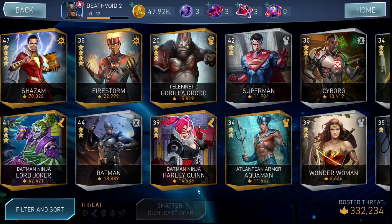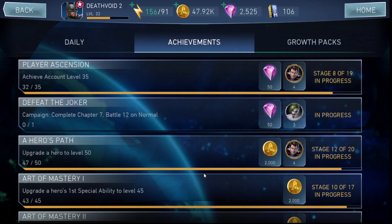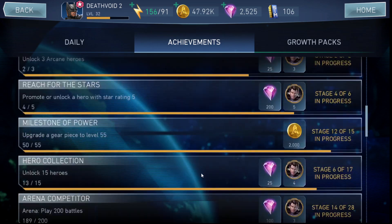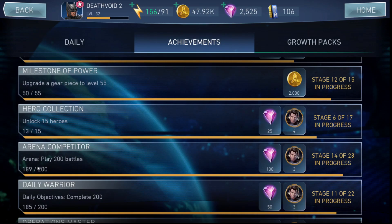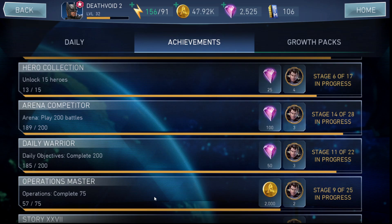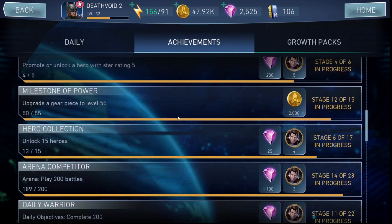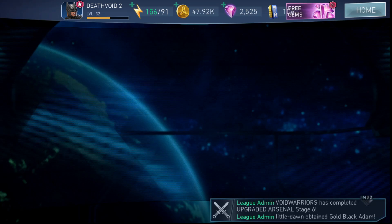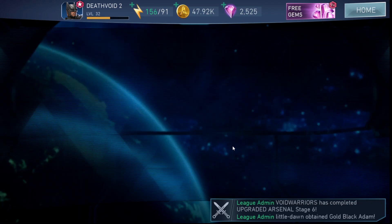At the end, let me check the store — I don't think there are any changes. Let's look at the daily objectives to see how many arena matches I need to play to unlock another set of gems. I need to play 11 more battles to get 100 gems. I also have enough shards to unlock Armored Superman soon — I just need 18 more shards. Operations will give me a few shards, and story mode too. The store looks the same; no big changes since it was just updated a couple of days ago.